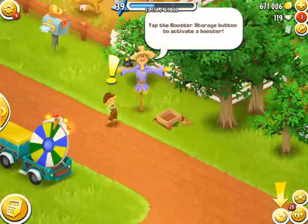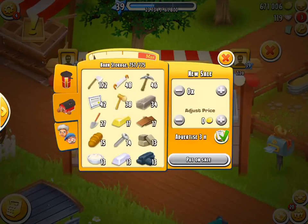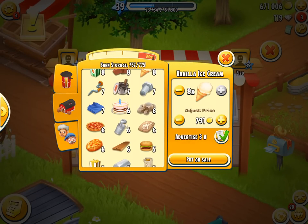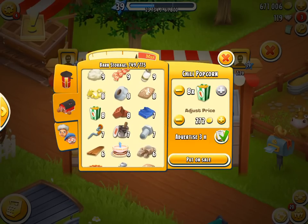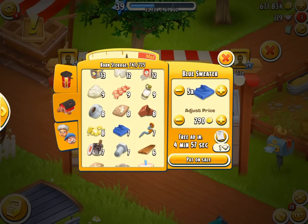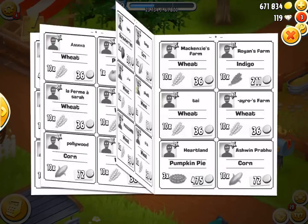Eight vanilla ice creams - that will make someone very happy. And eight chili popcorn - wow, that is a lot, that will get people flying in the door. Selling off those and then blue sweaters - seven of them, and then we can go hunting for bargains. Let's see what we can find. We'll get some iron bar, though I'm not sure if I needed them.